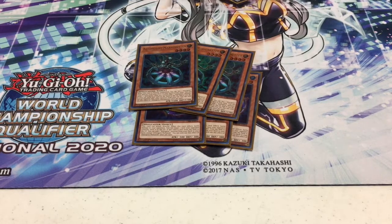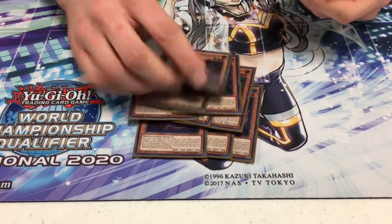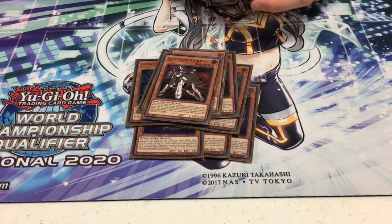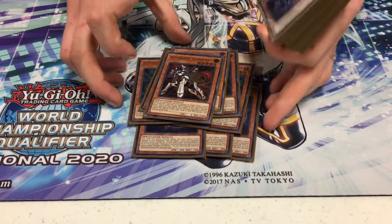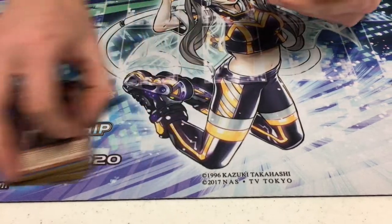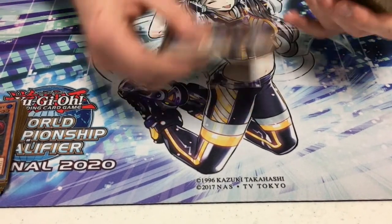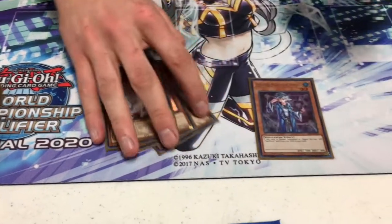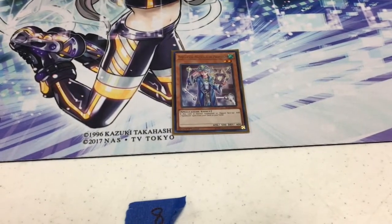It depends on what your hand is to determine which one you summon first. Then the two-of Multi Faker and the one Altergeist Silquitous. Silquitous came up a lot today — it targeted a Babel and stopped it from being able to bring stuff back from the grave, which was pretty huge. Other monsters I ran were three copies of Ash Blossom and then the one-of Meluseek, which came up a lot actually.